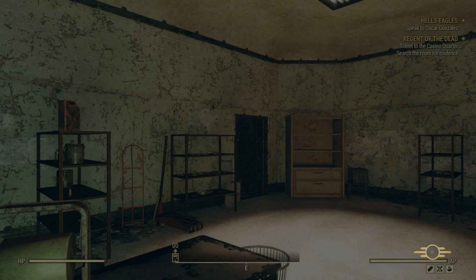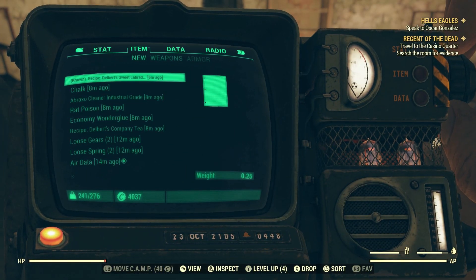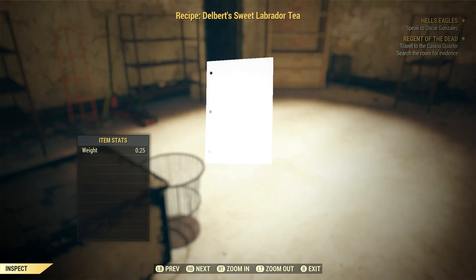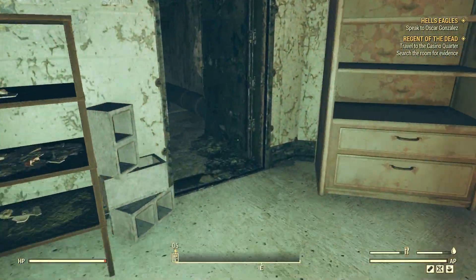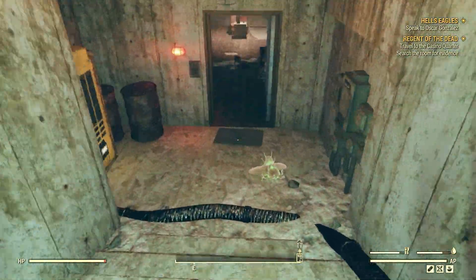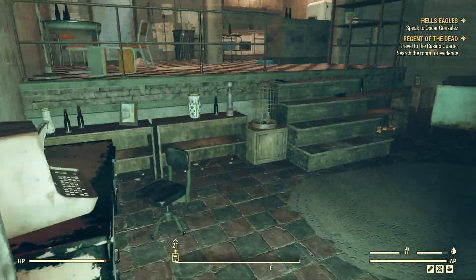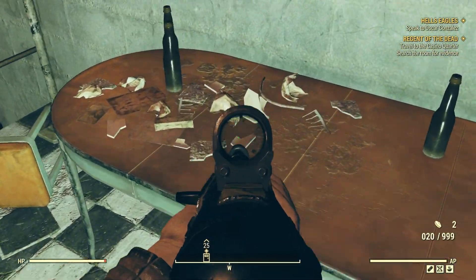Go to the table and pick up the second one. This is where I got this one from. Go down here, I had to kill him real quick, go over here, and the second recipe will be sitting right here on the table.